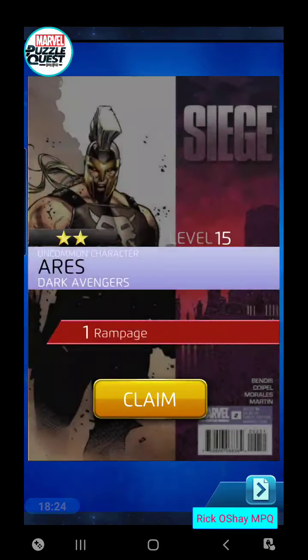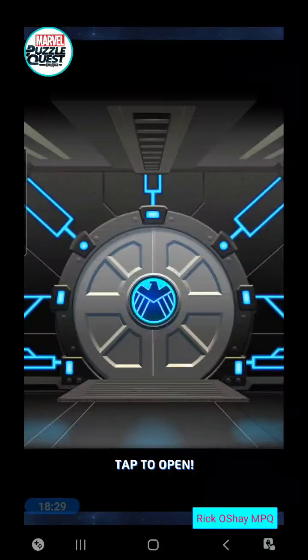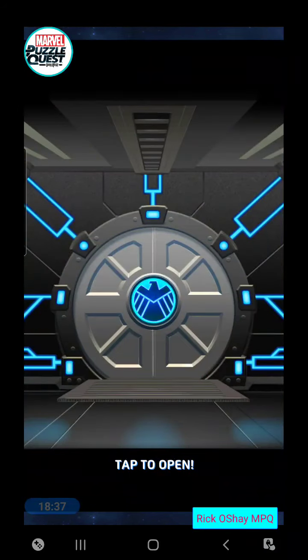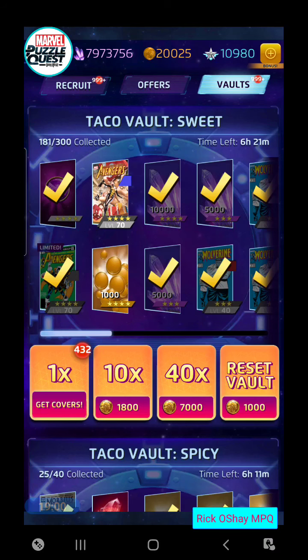HP. HP. 180 draws done and there we go — got the Photographic Reflexes, his black ability this time. We did get red the time before. 180 plus draws. Wow. Just over halfway to get it a second time — I'll take that. I think that's pretty good odds when you average the two. 181 and 25 — that's pretty good.